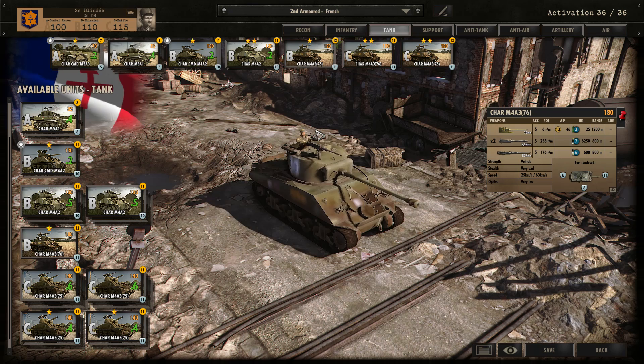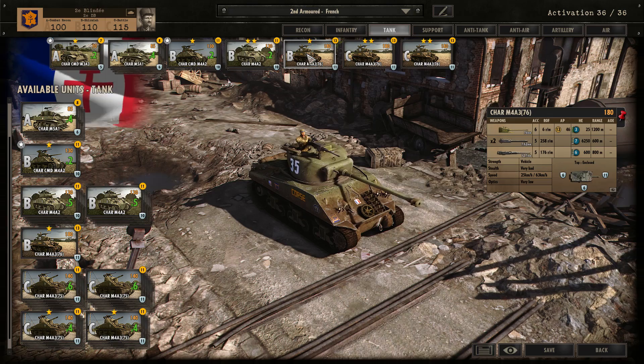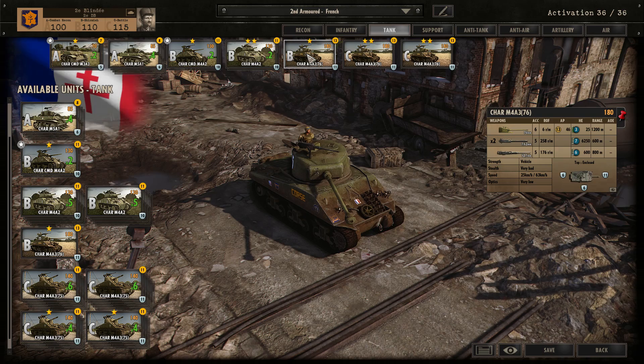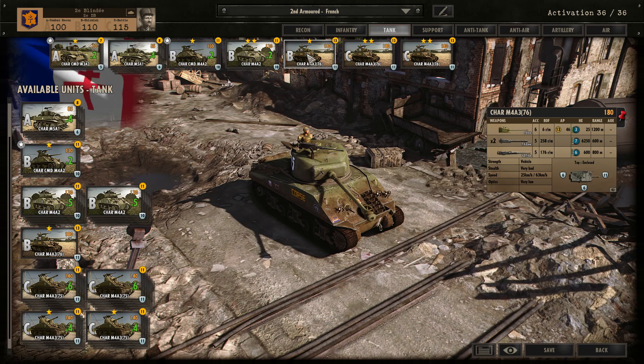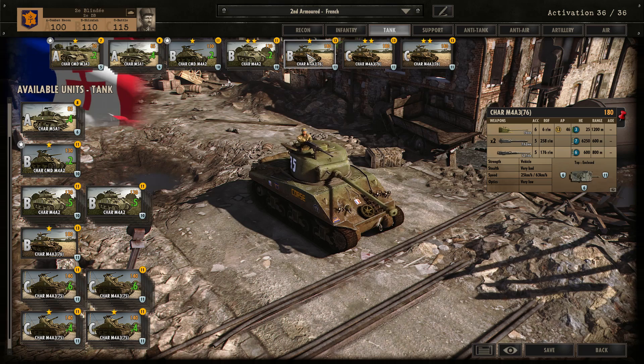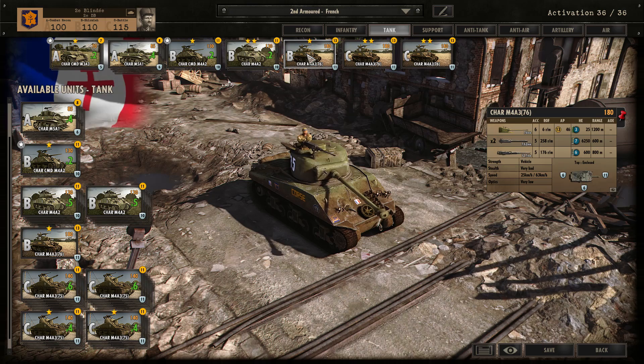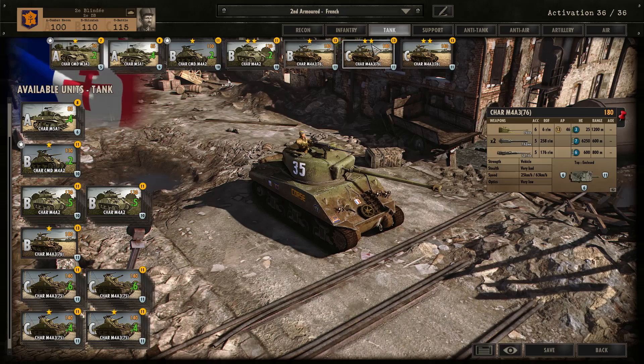I would definitely recommend having at least one M4A3 76mm in your division in Phase B. They're quite expensive but required to take out more armoured axis units. At 1,000 metre range using the snapshot — keep them behind a tree line, pull them out — you'll have 15 AP. With a command unit nearby making it 2-star in Phase B, it's very strong. In Phase C with a 3-star veteran, you don't really miss; you hit your target and get those kills. Just poking out and getting those kills is really satisfying.